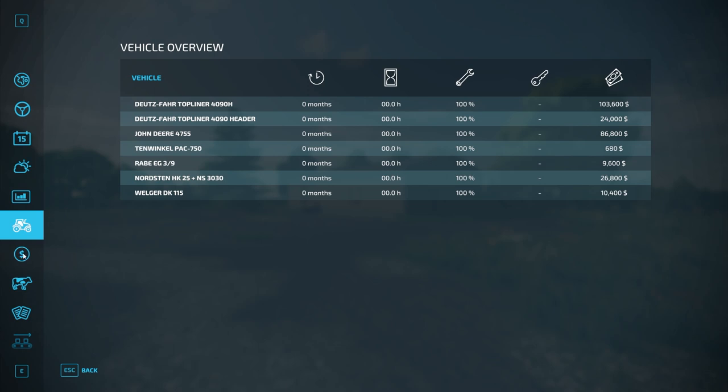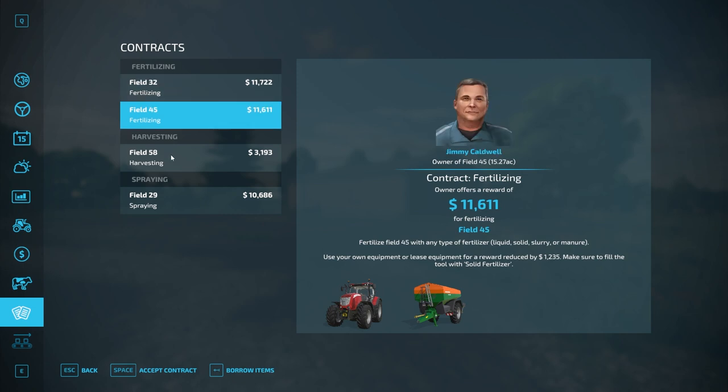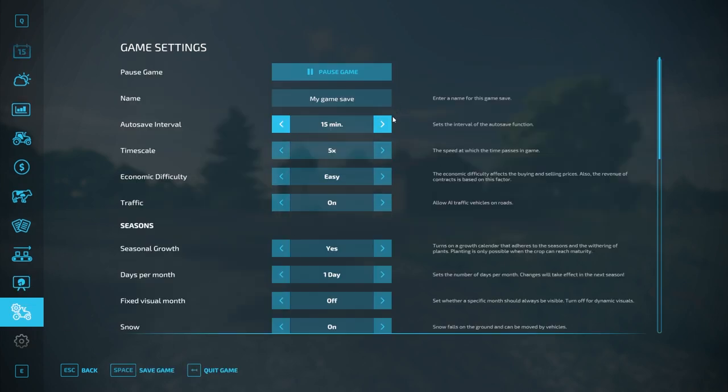You have a few pieces of starting equipment and a hundred thousand dollars in new farmer mode. No animal pens, there are contracts in the fields you don't own, no production chains, and there are again those hundred collectibles that can be found.